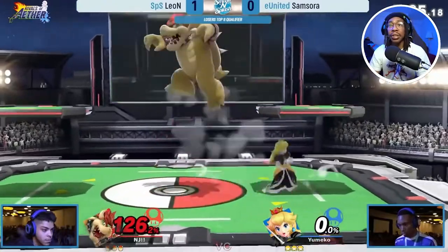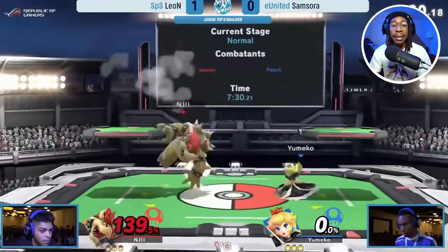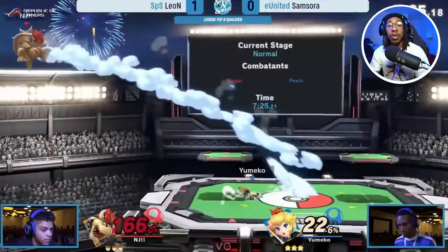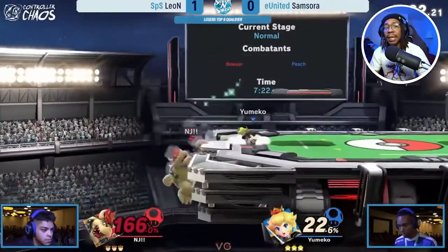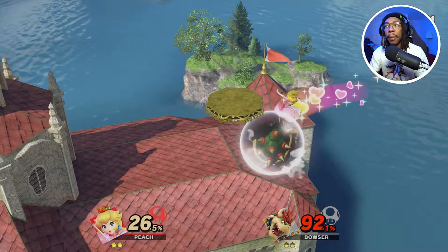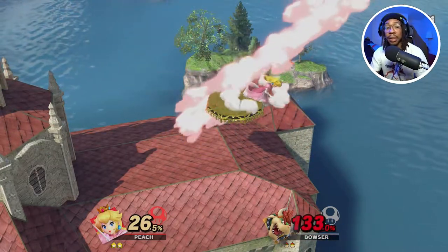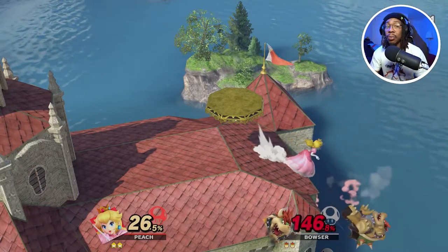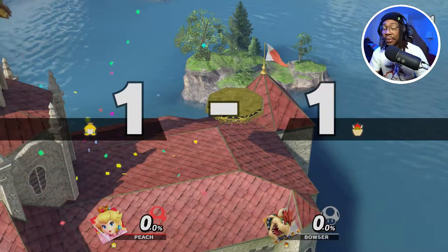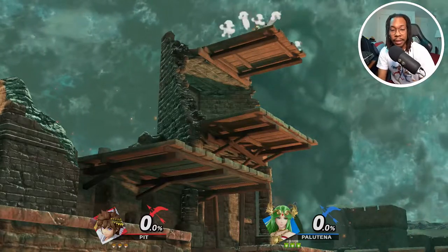Peach is super fun to watch, but the thing that makes her a little difficult to adjust to is getting used to how float works, getting used to float canceling, and understanding how all the different turnip variants work. Like Pac-Man's fruit, they all do different things with different percentages and knockback. Once you put the time and work into learning those things, it's a high-risk, high-reward factor. Overall, Peach has so many great things — she's definitely a character I recommend picking up.